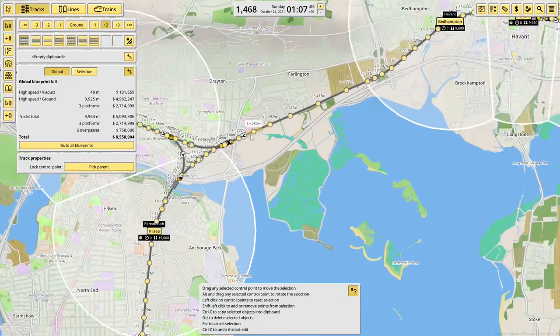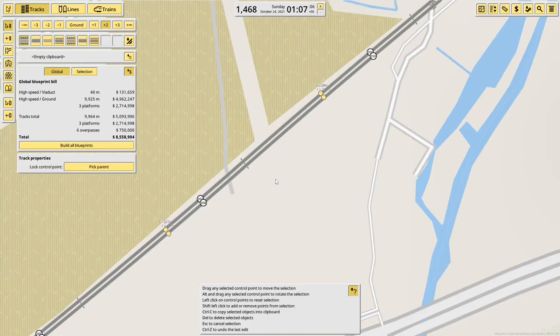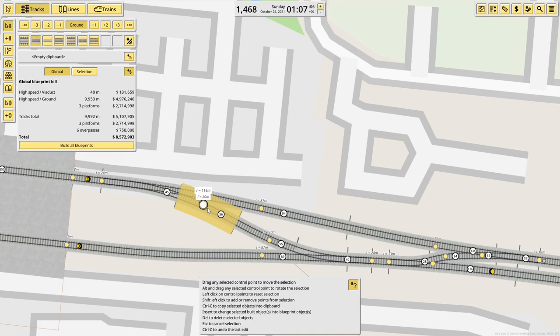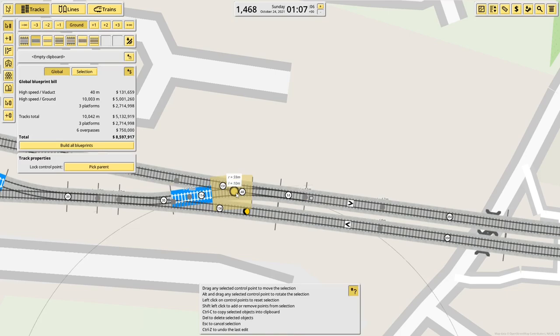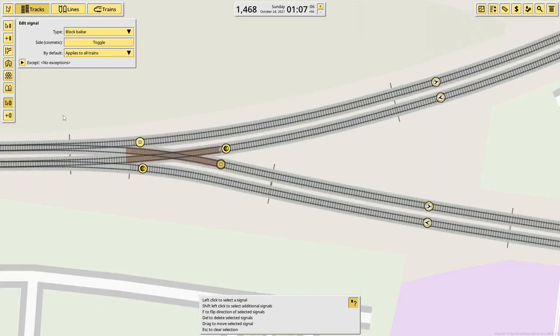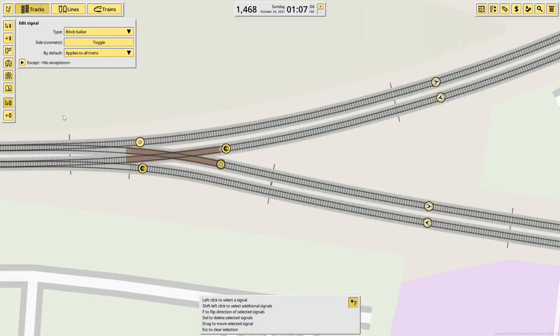I'm quickly going to go along up to Havant, because I feel like that makes sense. So through Bedhampton, let's check the crossovers this side of Havant. This feels like it would be a sensible place to stop — that's why I've come up here rather than just ending in Portsmouth. At least this is where the line splits again, so we should have a look at that. Obviously that signal needs moving — there we go. Build all blueprints.